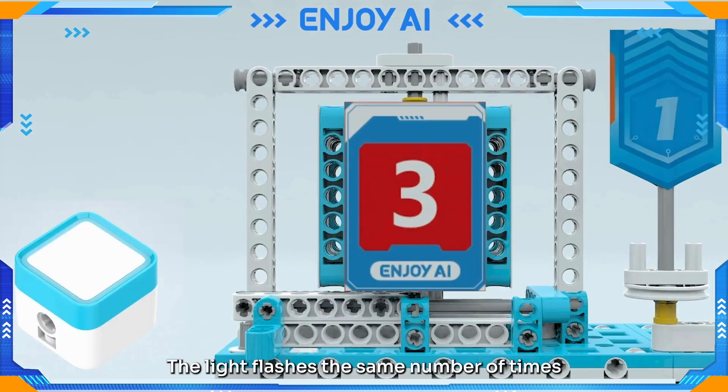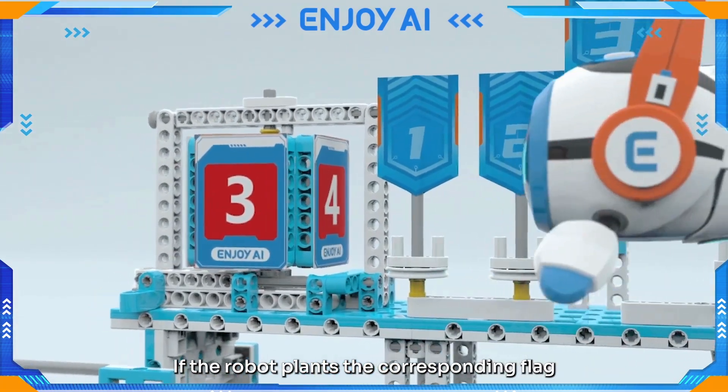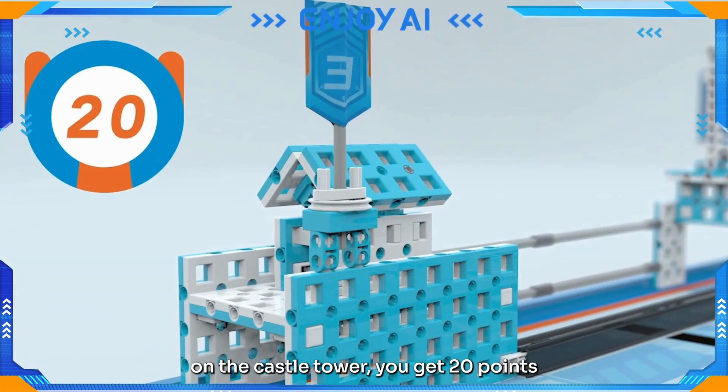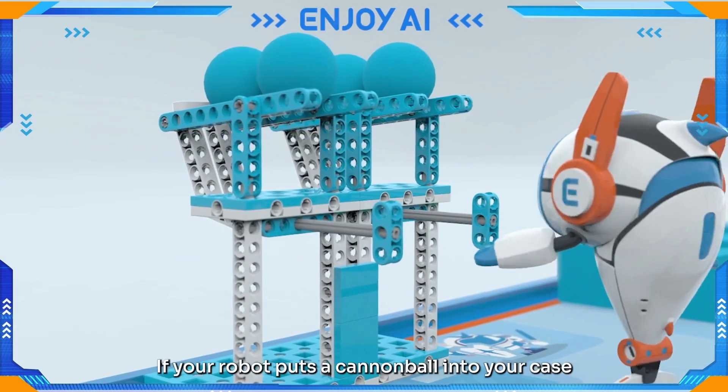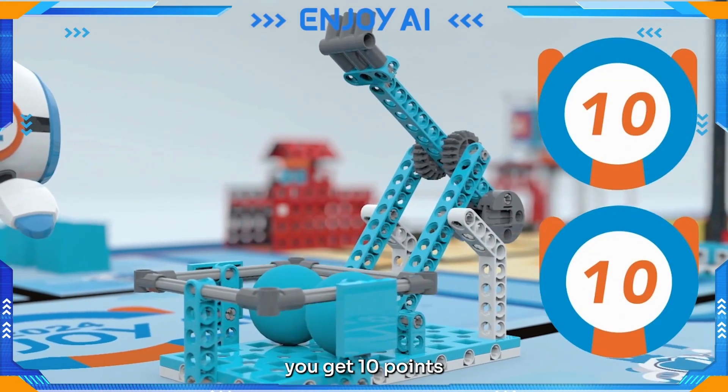For Troop Deployment, the robot starts the troop selector and identifies the number on the front side — the light flashes the same number of times, earning 30 points. If the robot plants the corresponding flag on the castle tower, you get 20 points. For Frontline Reinforcement, if your robot puts a cannonball into your case, you get 10 points.